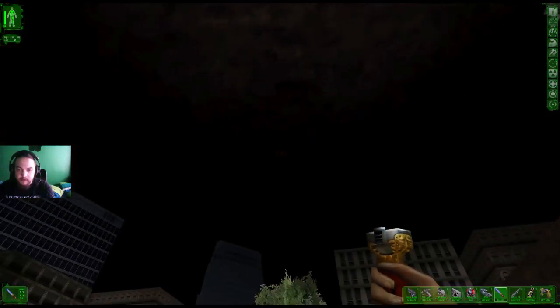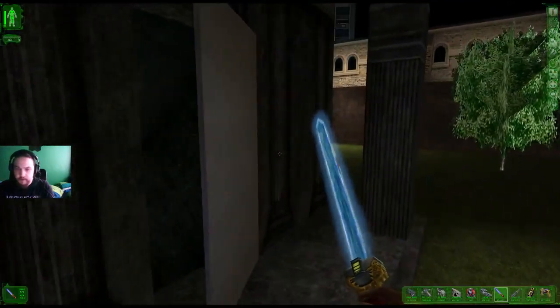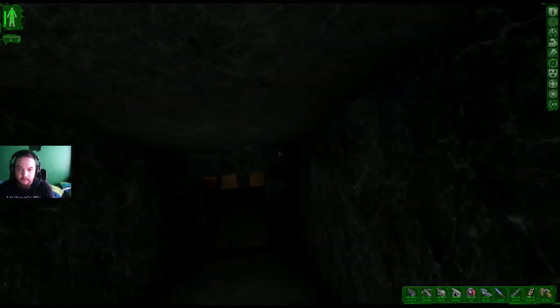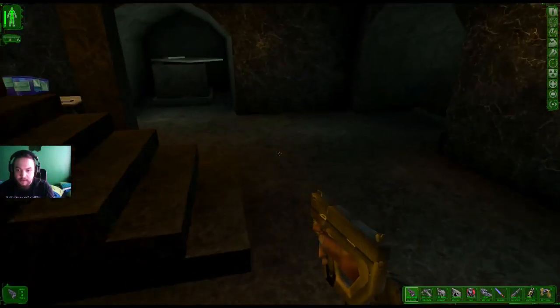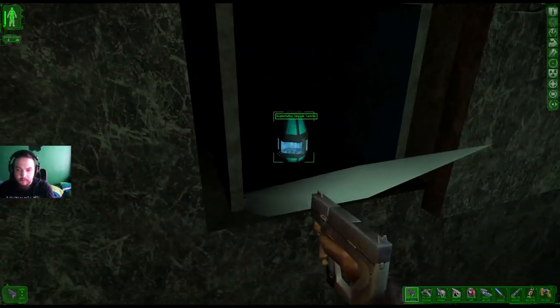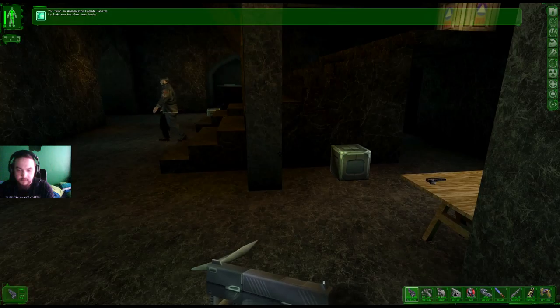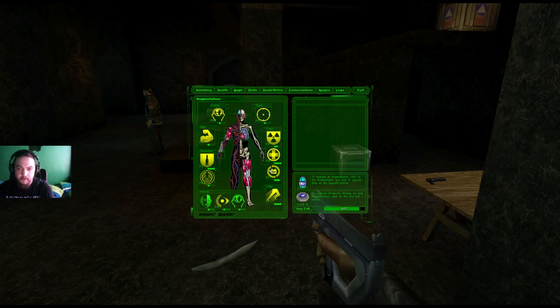There's no cell here. There's just one more place to deal with. If we go into the actual mausoleum from the front entrance this time. Let's load some explosive ammo. Man goes to the safe. Normal ammo loaded. And we're going to go into our augmentations and upgrade our power circulator.